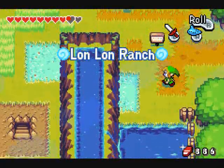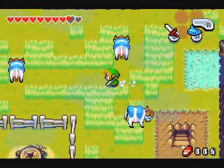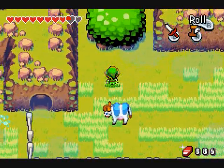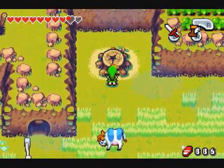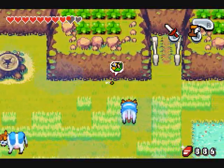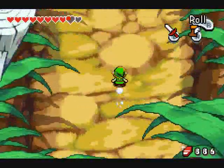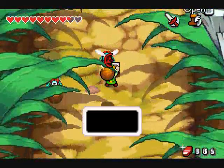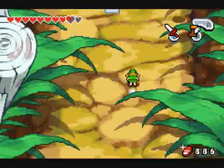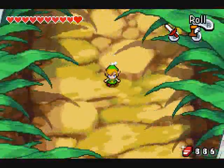Now that I've got the Pegasus Boots, I can actually put them to good use here. See that sparkling tree? It's a stump all along. You're going to find trees like this scattered around. I hope I went to the end of this. A little kinstone piece — and a heart piece! It just gets better.